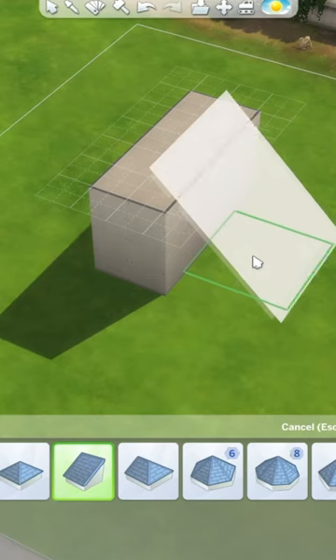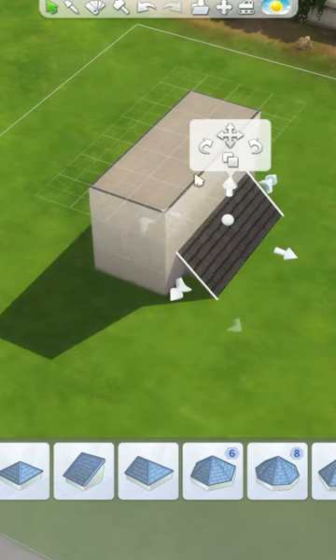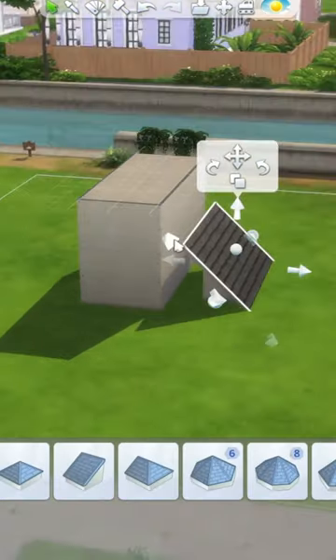Start out by adding a box. Then grab yourself a half-slanted roof and add it to the side. Bring it in so it's only one square deep. Drop it so that it's only a square away from the room.